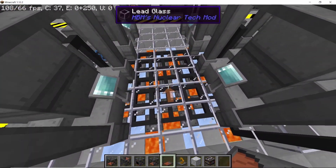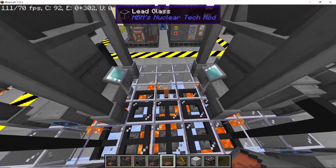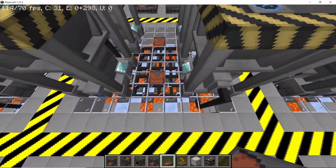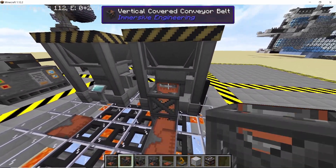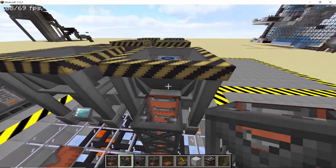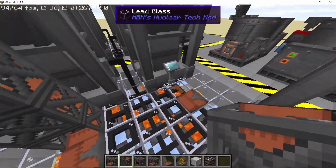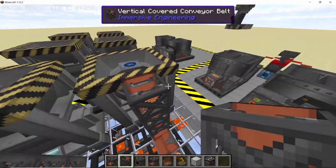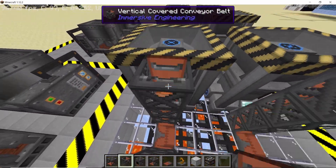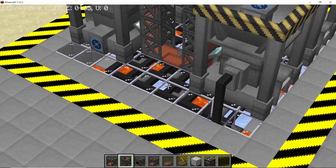Start by placing a splitting conveyor belt between the two grinders like this. That will leave a one block gap on both sides, and in this gap we are going to place down four vertical conveyor belts going all the way up to the grinders. Now do the exact same thing for the other two sides as well. This takes care of the middle pair of grinders — do the same for the left and the right pair, and once that's done it's going to look something like this.